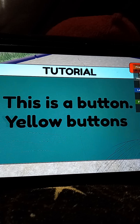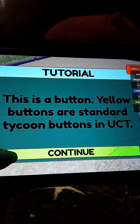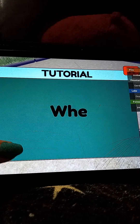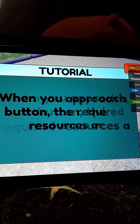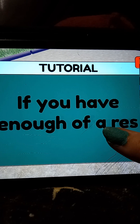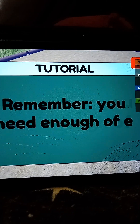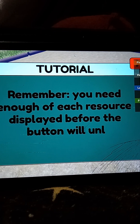This is a button. Yellow buttons are standard tycoon buttons in UCT — I don't know what that means. Each button in the game will cost resources. When you approach a button, the required resources are displayed. If you have enough resources, the cost will turn green. Remember, you need enough of each resource to display before the button will unlock.